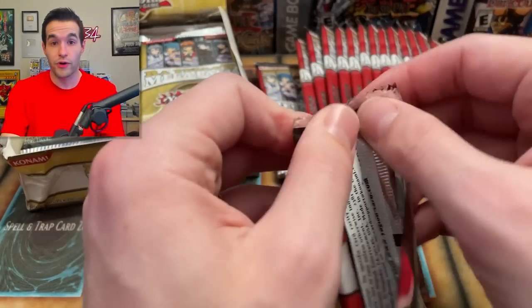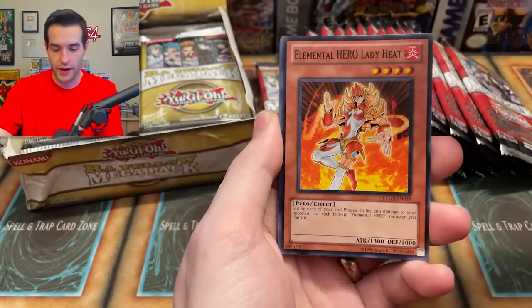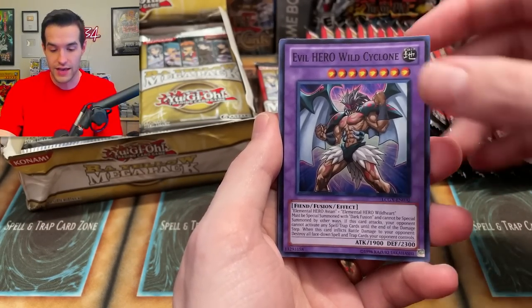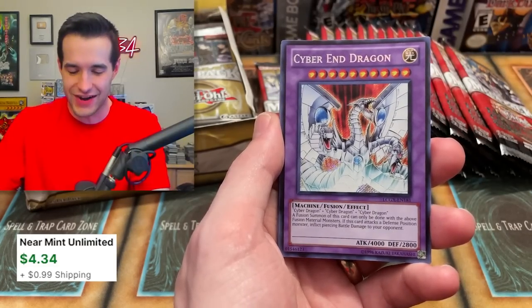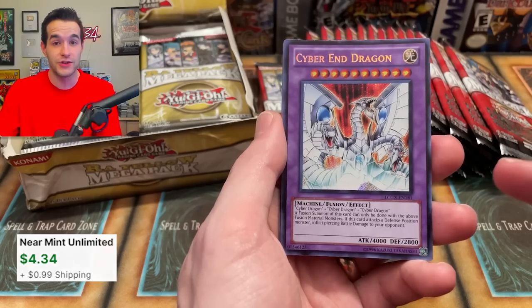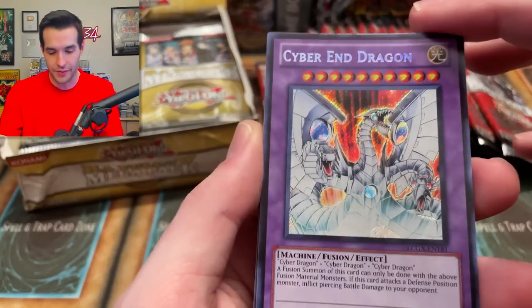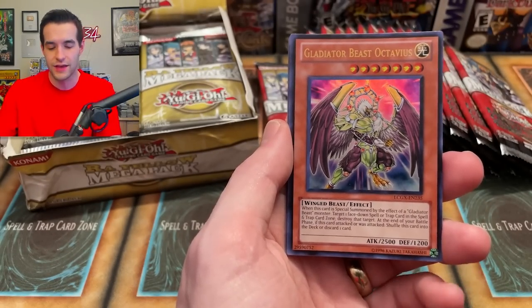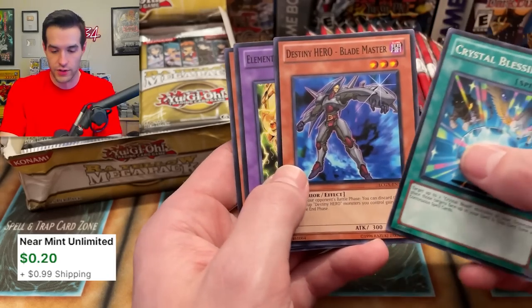Let me catch my breath over here. We have Hero Barrier, Elemental Hero Lady Heat. I'm actually excited about this video — I really like these products. Evil Hero Wild Cyclone, super rare. A Cyber End Dragon — this is not as much as you think. I think I sold one of these for like four bucks the other day. A really beautiful copy of a card for only four bucks, honestly not bad. I think he actually had a print in the Speed Duel thing, so that might've hurt the secret value. We got the Crystal Blessing as well.